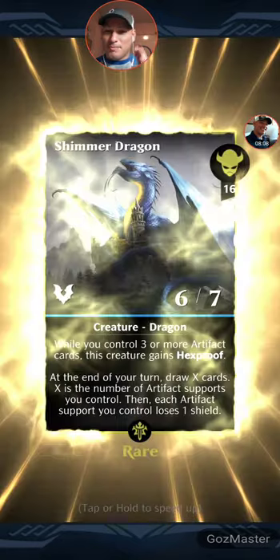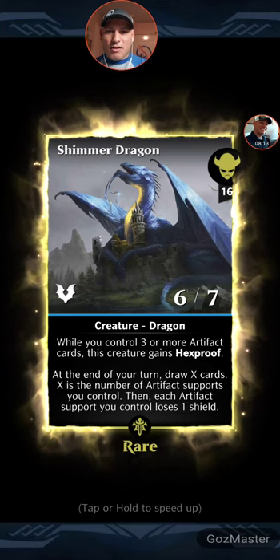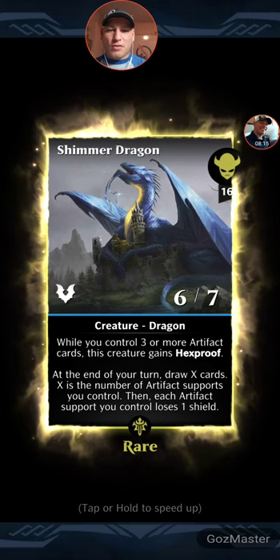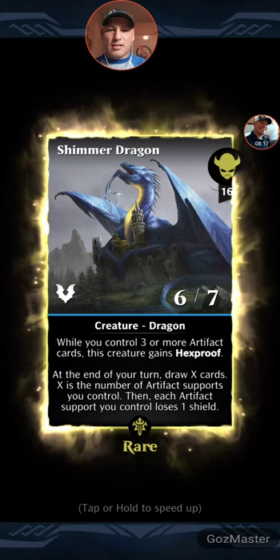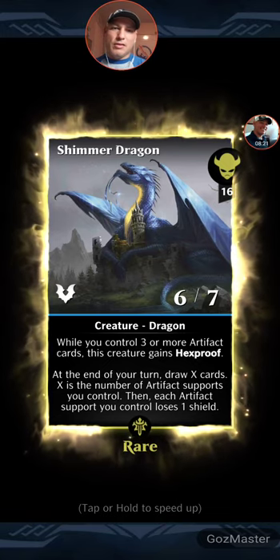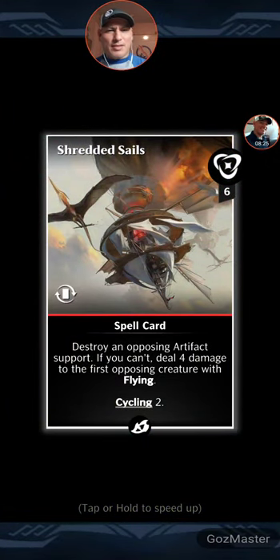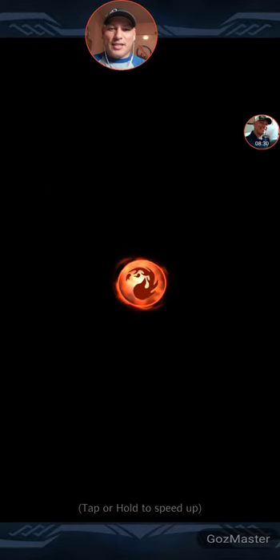This one's rare — Shimmer Dragon. While you control three or more artifact cards, this creature gains hexproof at the end of your turn. Draw X cards, where X is the number of artifact supports you control, and then each artifact support loses one shield. Meh. And that's why commons matter — you can't booster craft commons and uncommons in Ikoria yet.